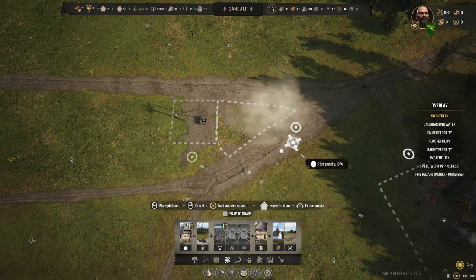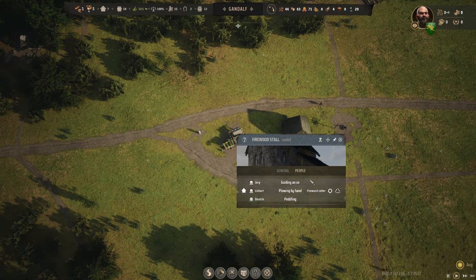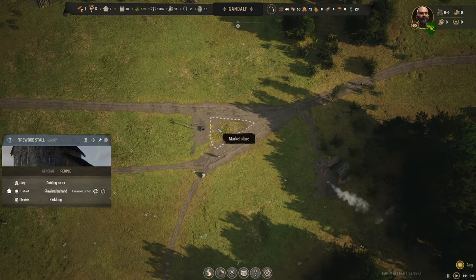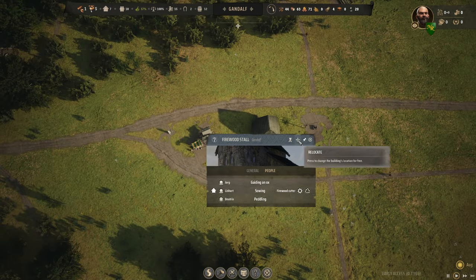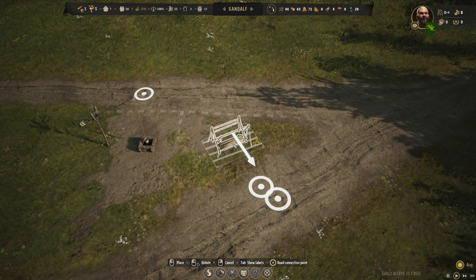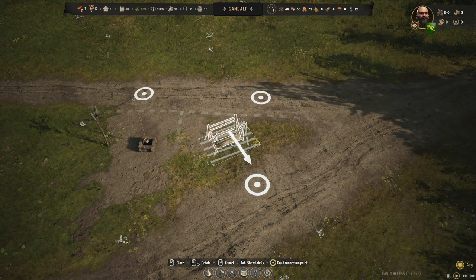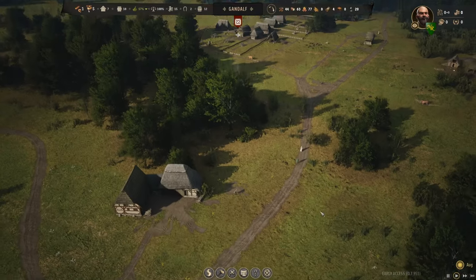Where's the firewood stall? Those are the firewood cutters over there. Wouldn't that be a great place for a firewood stall? Let's play with moving it. We've got the ability to relocate it and a family to do the relocating. Let's move it over - now everyone's got to walk a little more, but there's the entrance of the stall. That makes sense right there. Just as people come into town, they can grab their firewood on the way in to heat up their home.